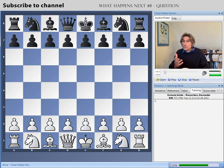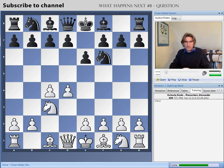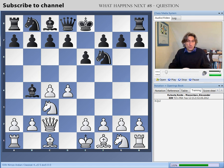This is a game between Qlauts and Riazance from the French Team Championship, played very recently. The game started out as a Nimzo-Indian defence. White played Qc2, currently a very popular method of meeting the Nimzo. The queen move prevents the c-pawns being isolated after the exchange on c3.